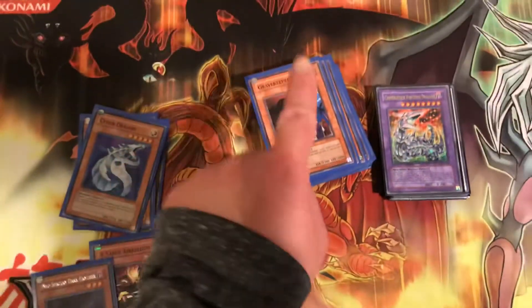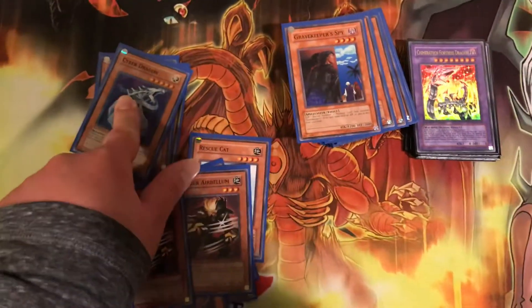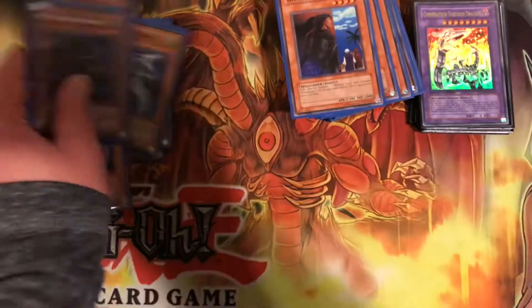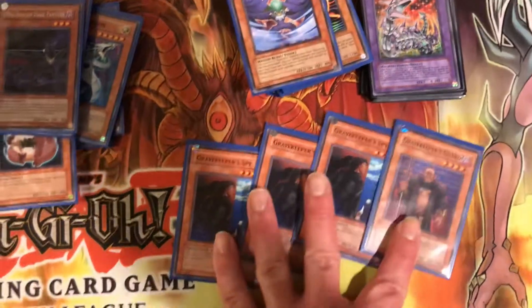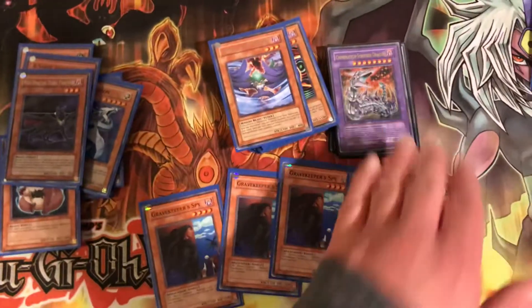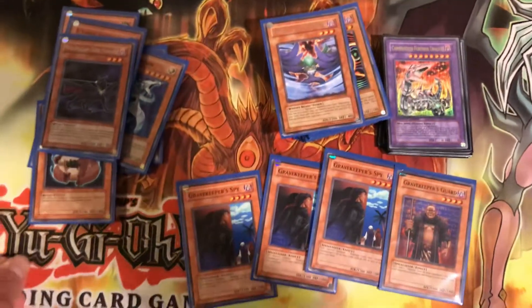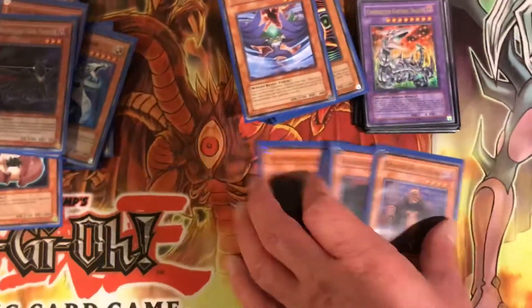Airbellum is pretty cool with the Gravekeeper's Spy, or if you have this in your hand after you Special Summon Cyber Dragon, you can go into a level 8 just like that — it's pretty crazy. Then you got three Gravekeeper's Spy and one Gravekeeper's Guard. This is here because you have Arcanite Magician, because Arcanite Magician's summoning requirements are one Tuner and one or more non-Spellcaster type monsters that equal level 7 to summon it, so it's pretty cool.